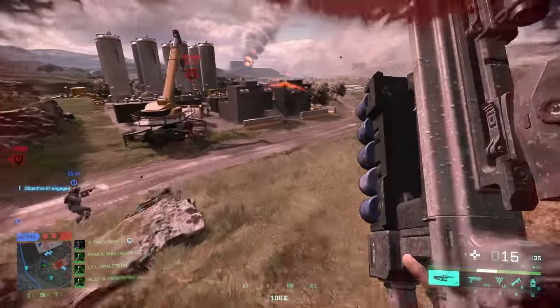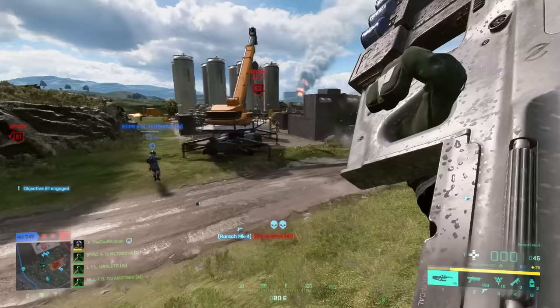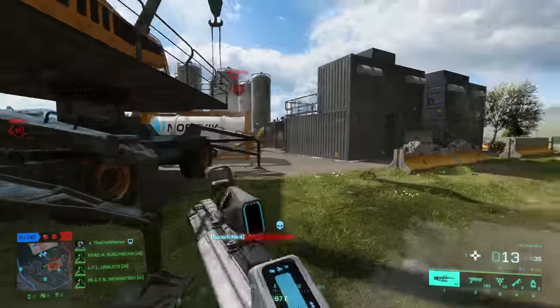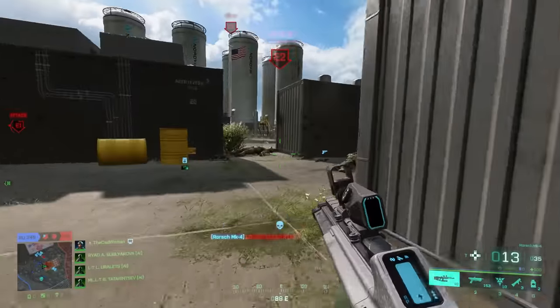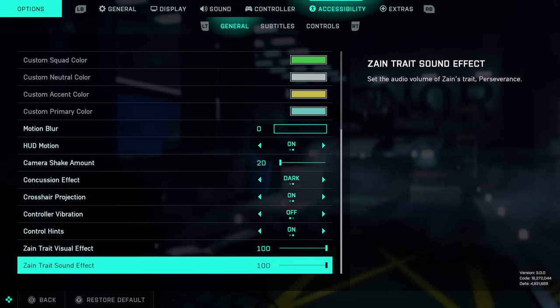The other tip for Zane: you can adjust the intensity of visual and sound effects for his trait Perseverance. The trait fully regenerates your health after a kill, but it also comes with a visual and sound effect, and if this is disturbing or too intense for you, you can turn it down or completely turn it off in Options, then Accessibility.